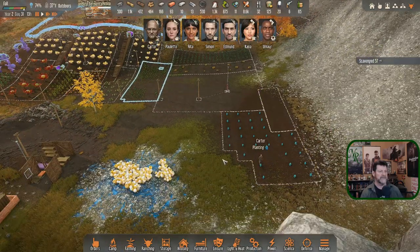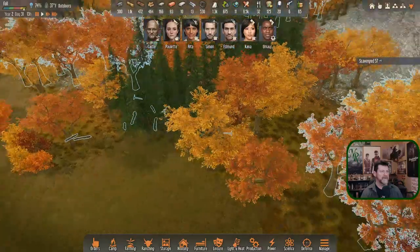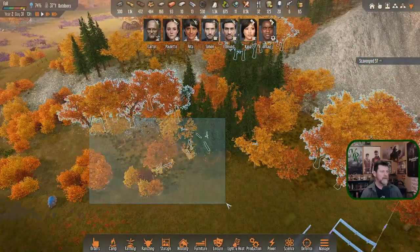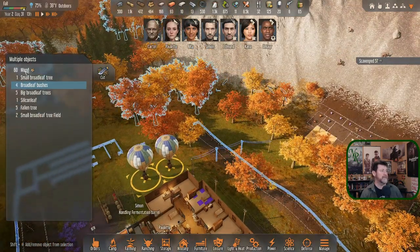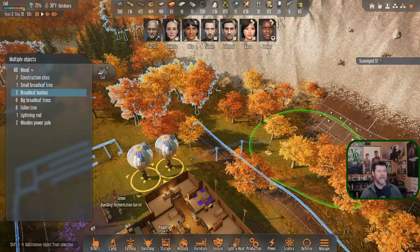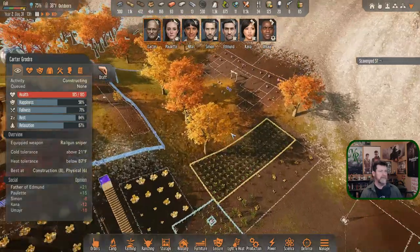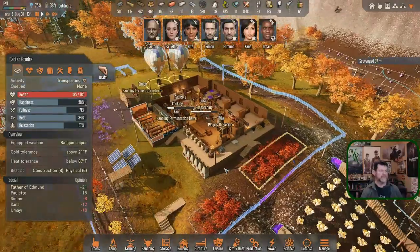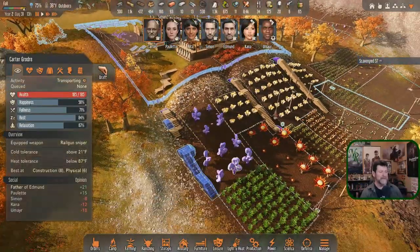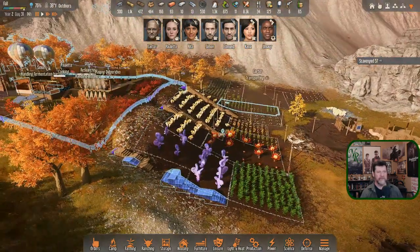There's some wood sitting on the ground. Carter, when you're done, come up and haul the wood — hopefully you'll drop it into fence lines. You still need to work on your stairs since they were put in first. You're still in decent shape.